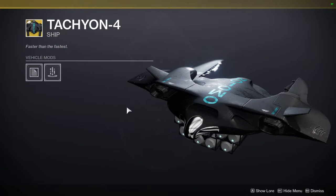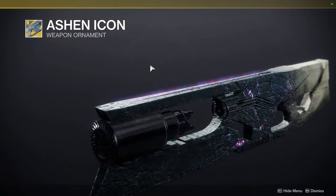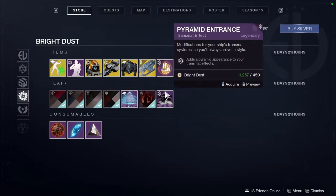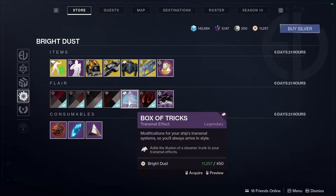Tachyon 4 looks pretty basic in my opinion. And then Ashen Icon, which is okay — I'm not the biggest fan of it personally. And we also have Penguin Projection, Pyramid Entrance, SIVA Emergence, and Box of Tricks.